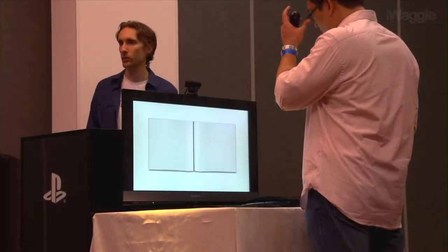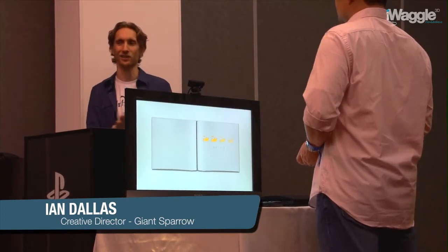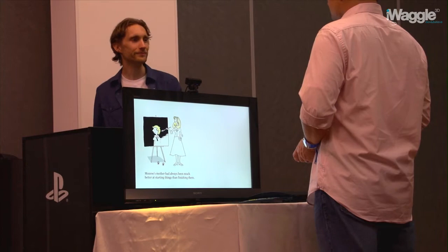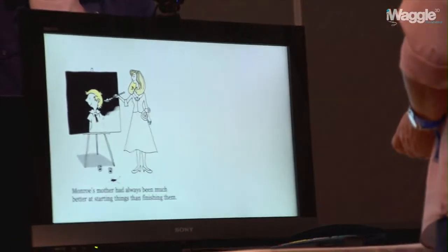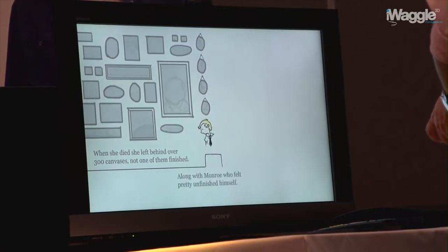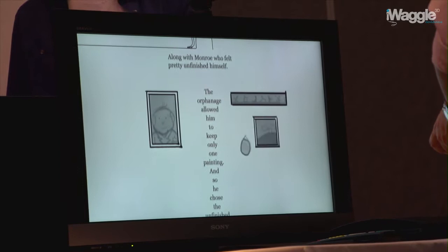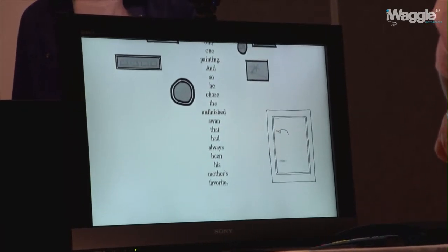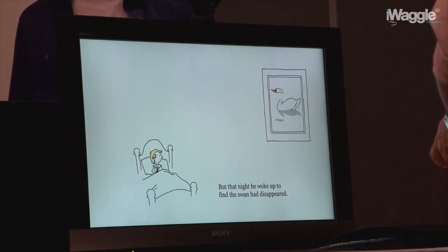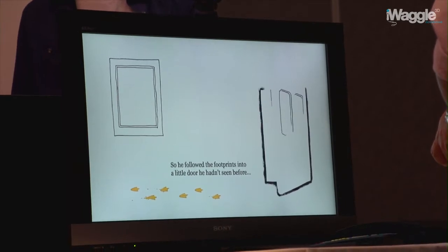We'll play through the beginning of the game, then jump to the middle, and show some never-before-seen features not actually in the game — useful for talking about how we got here. When she died, she left behind over 300 canvases, not one of them finished, along with her son who felt pretty unfinished himself. The orphanage allowed him to keep only one painting, so he chose the unfinished swan. That night he woke up to find the swan had disappeared, so he took his mother's silver paintbrush and followed the footprints into a little door he hadn't seen before.